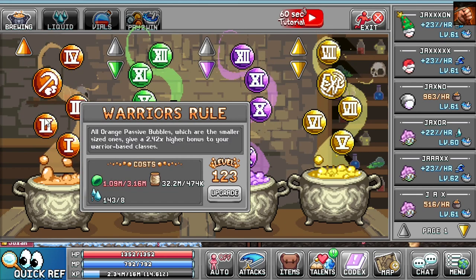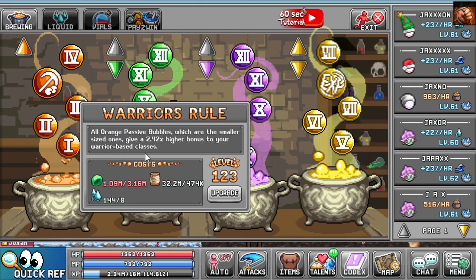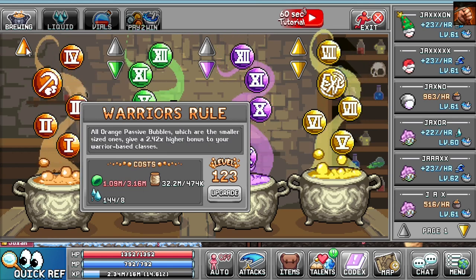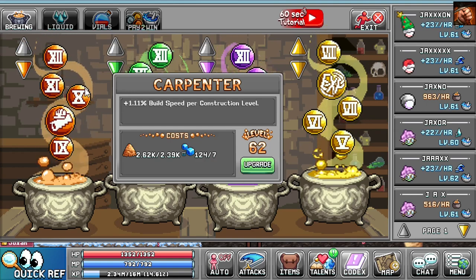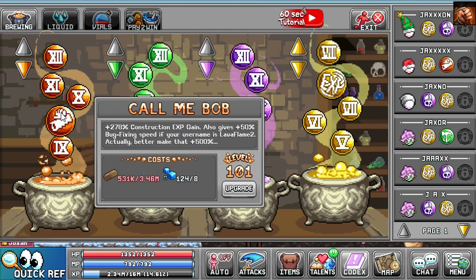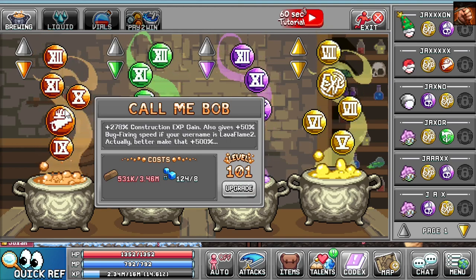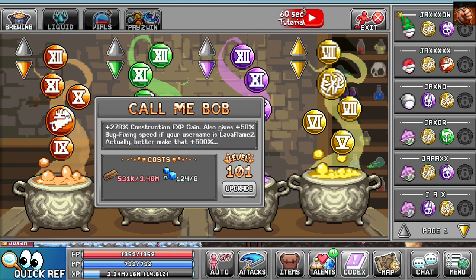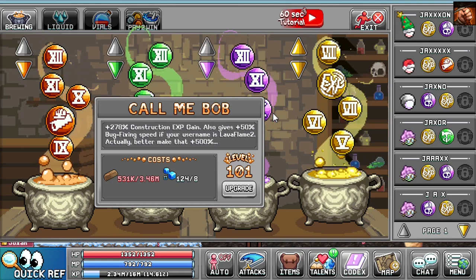As long as you are active on a warrior, the warrior's rule bubble increases the effect of all orange passive bubbles for me by a factor of 2.42. The most important bubbles for construction that benefit from warrior's rule are Carpenter, which increases the build rate based on your highest construction level, and CallMeBob, which increases construction XP. CallMeBob, while not a passive bubble, is treated as such by warrior's rule on all non-active chars. In other words, the warrior's rule bubble increases the effect of the CallMeBob bubble on all chars that have it equipped, except the current active one, as long as you are active on a warrior.